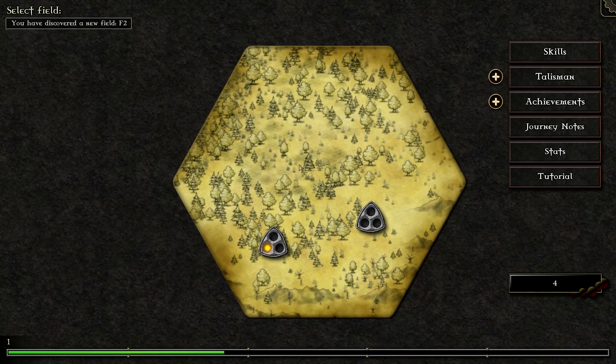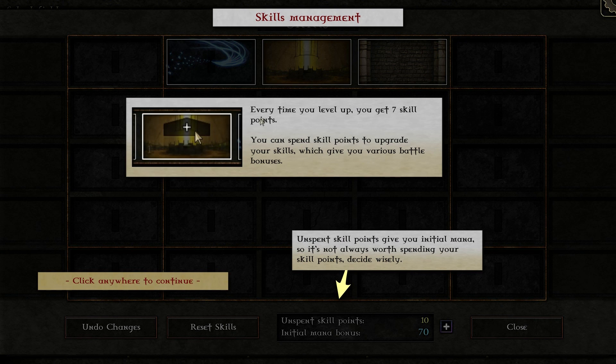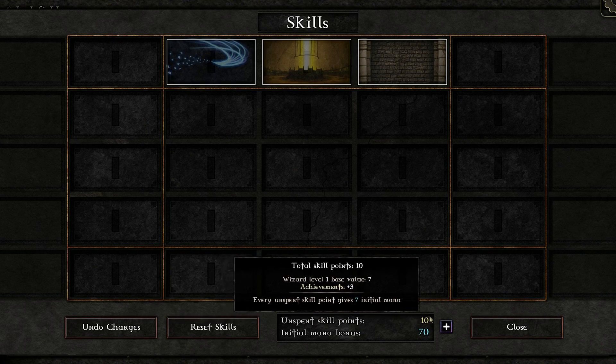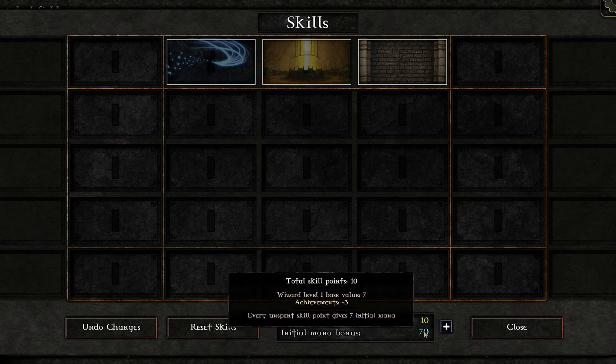Now we are at the map. Compared to my advanced save game, this is all we have — I have just two levels I can play, and I can't even see the rest of the map. From here you can access your skills pane. Every time you level up you get seven skill points, and if you don't spend your skill points they're saved as unspent skill points. Every skill point gives you seven initial mana, meaning for each skill point you have seven more mana to spend before the match begins.